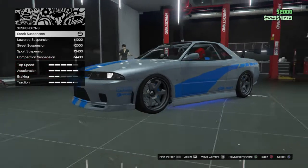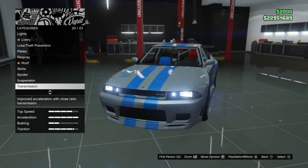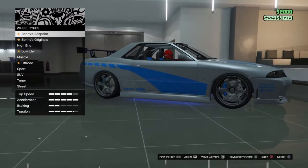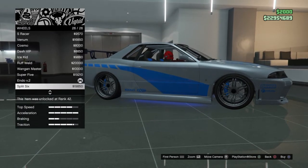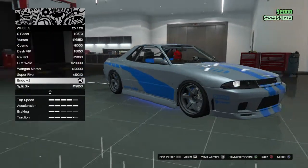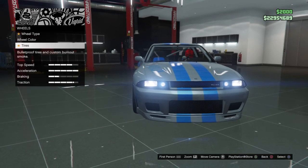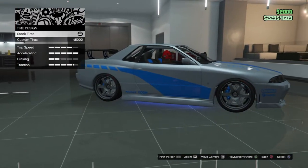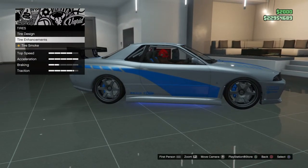For the suspension, keep it stock because the car wasn't really low to the ground. Get the race transmission. For the turbo, do whatever you want. For the wheels, go to the wheel type, select sport stock rims, and go all the way down to Endo V2. For the wheel color, go into alloy. For tire design, I wouldn't recommend custom tires since he didn't really have anything on his tires. Get the bulletproof tires because it's GTA Online.